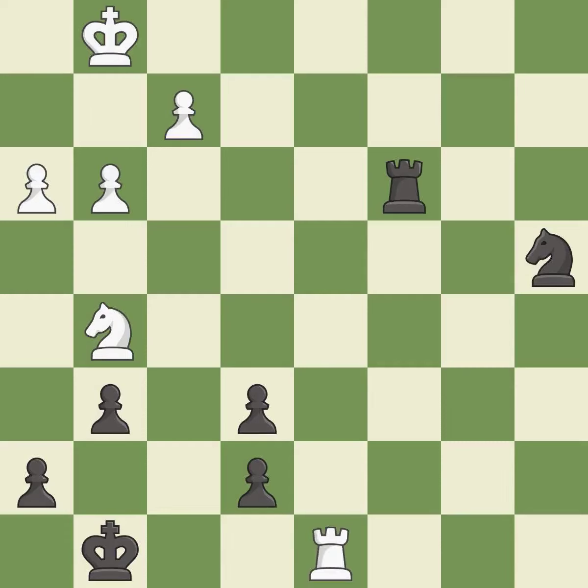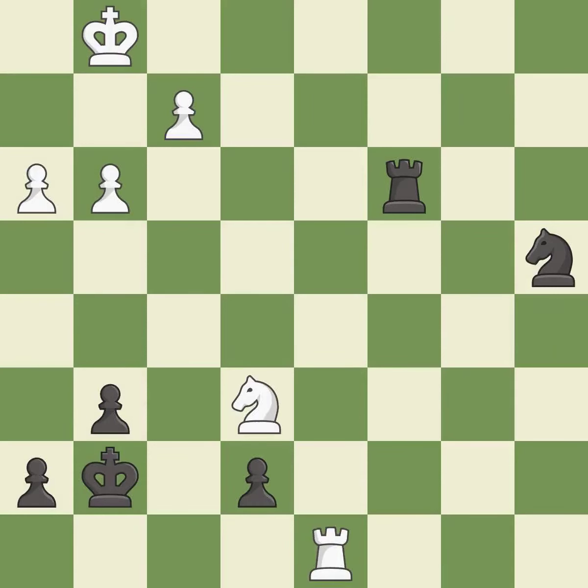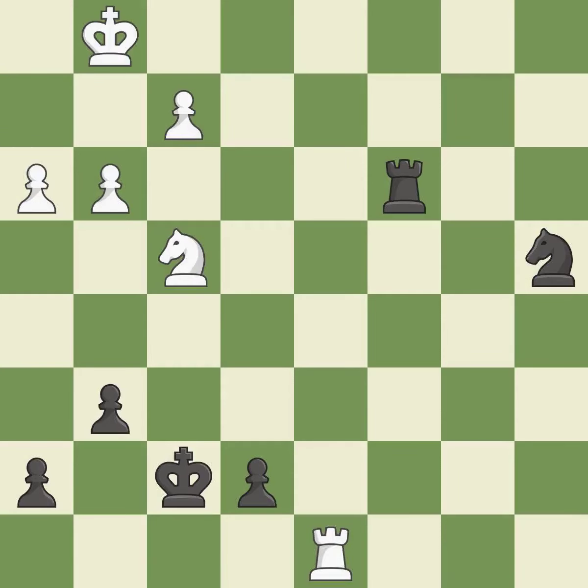This moves the rook to safety — it is best. This steps away from the checking rook — it is forced. This is the strongest option — it is best. This steps away from the checking knight — it is best. This move puts the knight on a safer square. This threatens to fork pieces — it is best. This stops the opponent from being able to fork pieces — it is best.